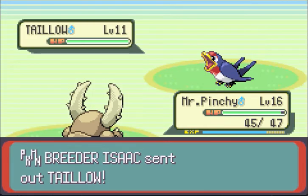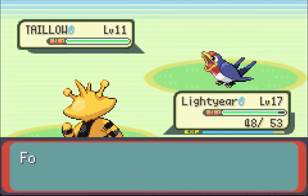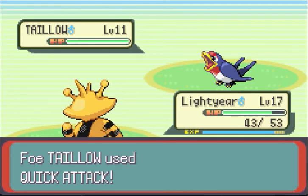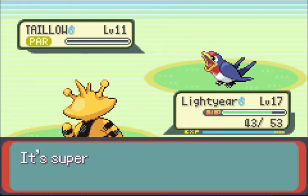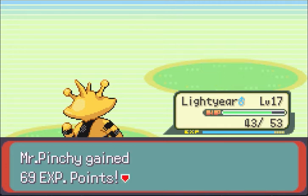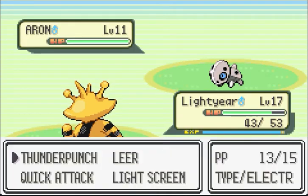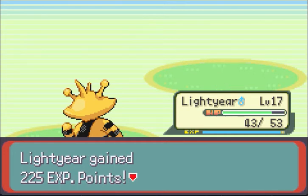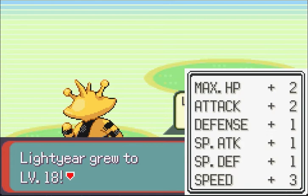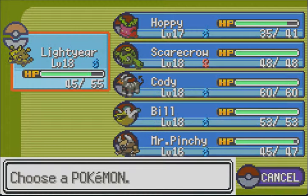And out comes Taillow. Time to send in the good old electric counter. Watch this Peck just glance off — oh, Focus Energy. You're just going to get destroyed by a Thunder Punch now. Oh, Quick Attack — Static! Electabuzz has a pretty versatile move pool, so we can learn a lot of different things, and he has a mini support role with Light Screen. Let's punch this Aron. Aron is not a Ground type — he's Steel/Rock, so electric moves will hurt him. Contrary to what the show says, electric moves do indeed hurt Rock types. The show is always lying to people.